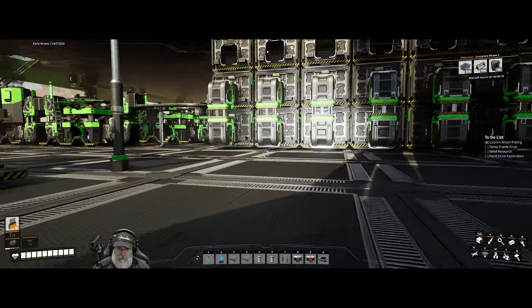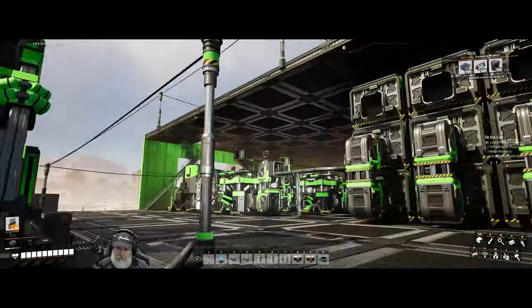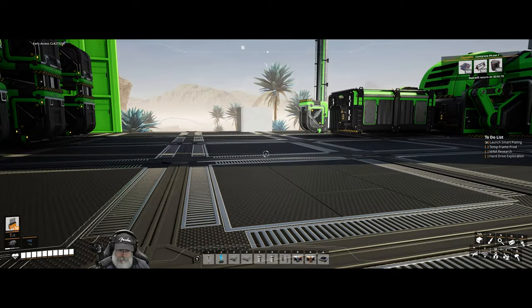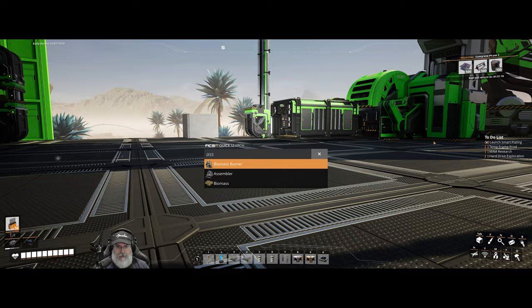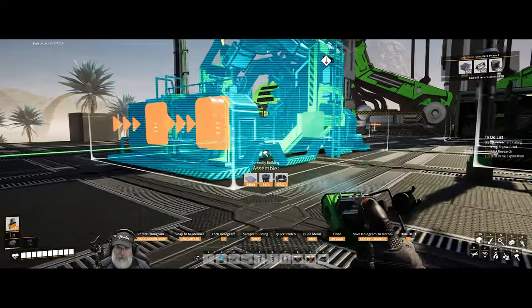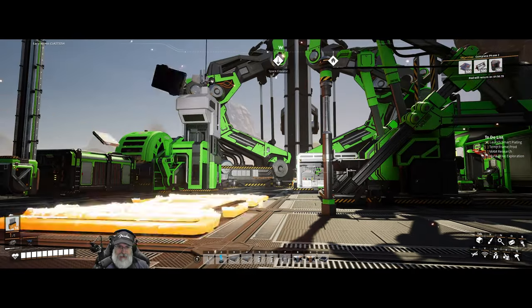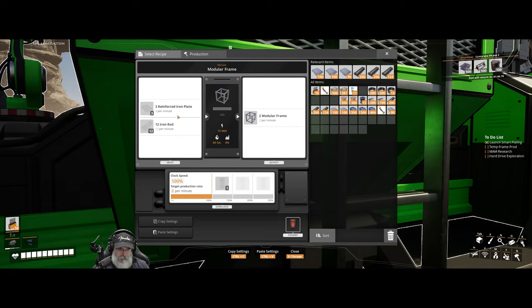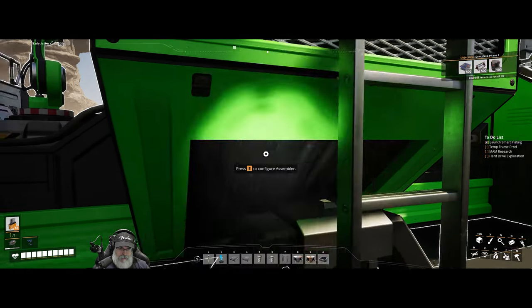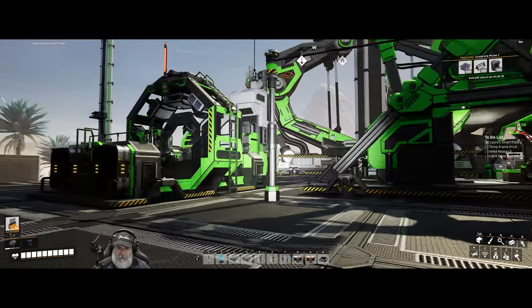Now we're going to make our temporary frame production. I think we're going to kind of do a similar thing that we did last time where we're just going to set something up down here in this little space. Let's bring up our search bar and type in assembler. We'll put you right here and set you up for modular frames - you're going to need reinforced plate and 12 iron rods.